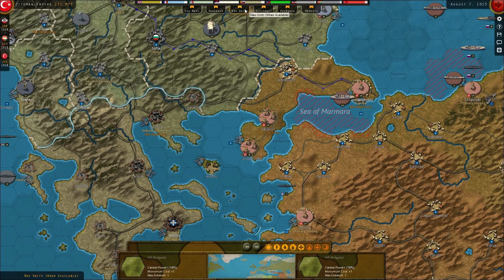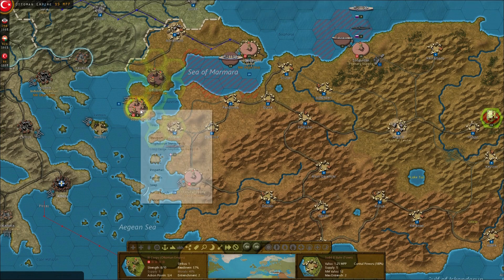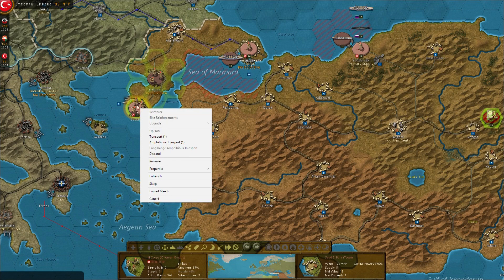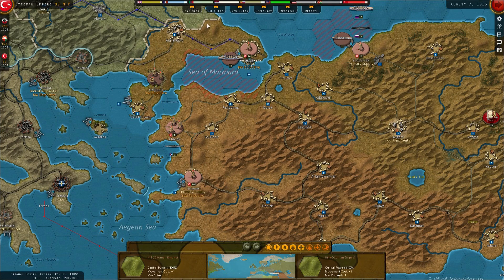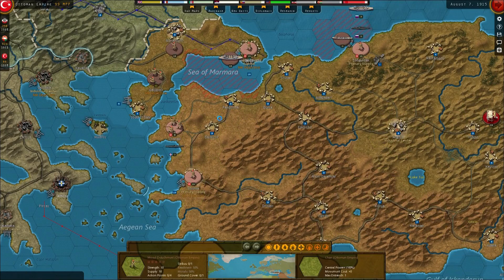We've got another two units, which means I could free up both of these cores. I'm going to over-strength this one this turn. I can't reinforce that one — oh, it's not on a railway line, of course. I could move this to a railway line and then we'll grab one of our new units and stick that in there. Can't stick it in there! I'm going to stick them both there and get them in position next turn. Panic over.